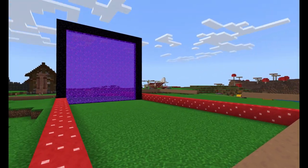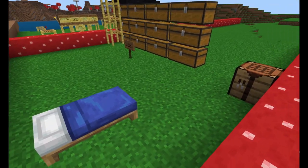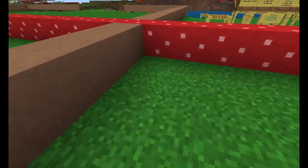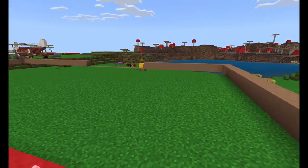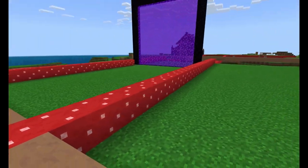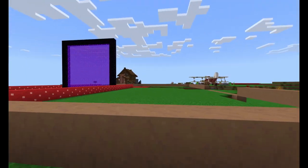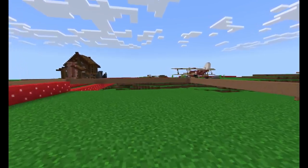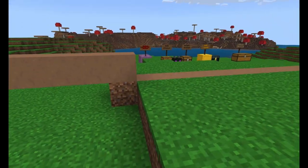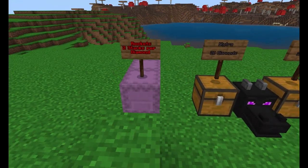Here's our shopping district so far. We've got the main roads marked out so nobody can build in between the stem and the town hall, because we're going to eventually do a contest to see who can build the best town hall. Somebody's got rockets — thank you, thank you!